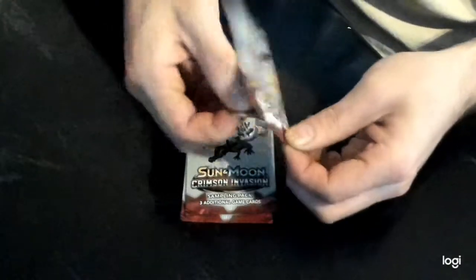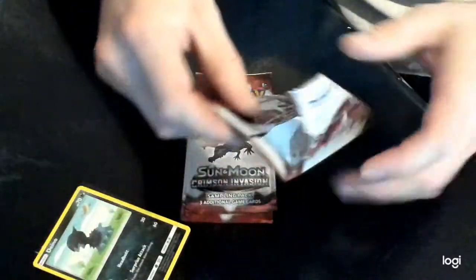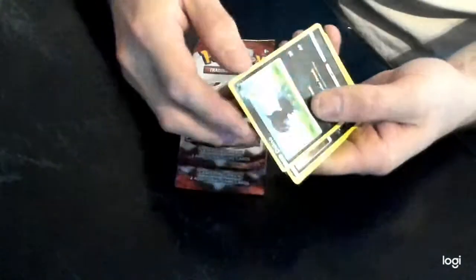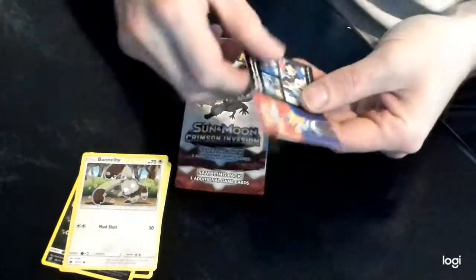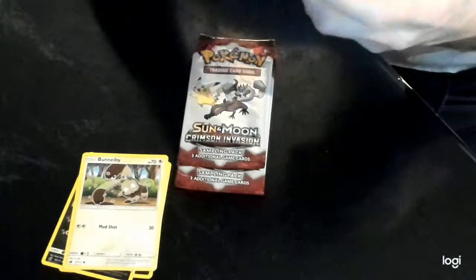Next we have number 19 — let's see what we get. See the cards there. And next we have 34. These are Crimson Invasion cards.